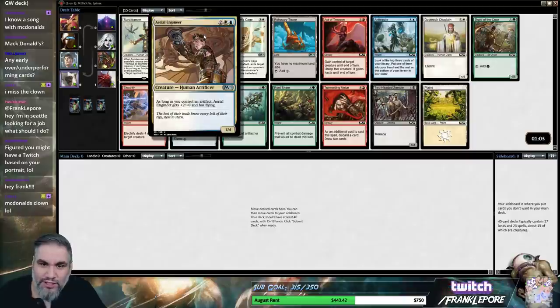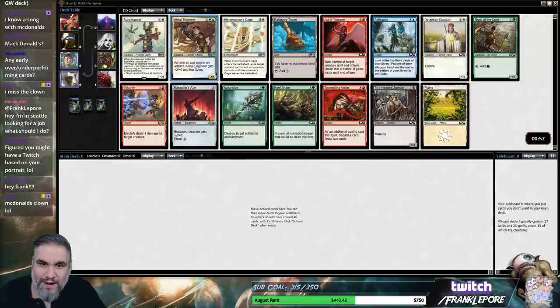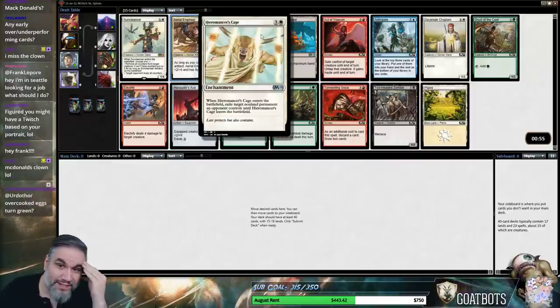It's gotta be Hyromancer's Cage, right? Aerial Engineer seems real good, and it was very hard to deal with as a 4-4-4-4. And then you can take all the artifacts. But Hyromancer's Cage — if you're playing this blue-white deck, this is just better, right?